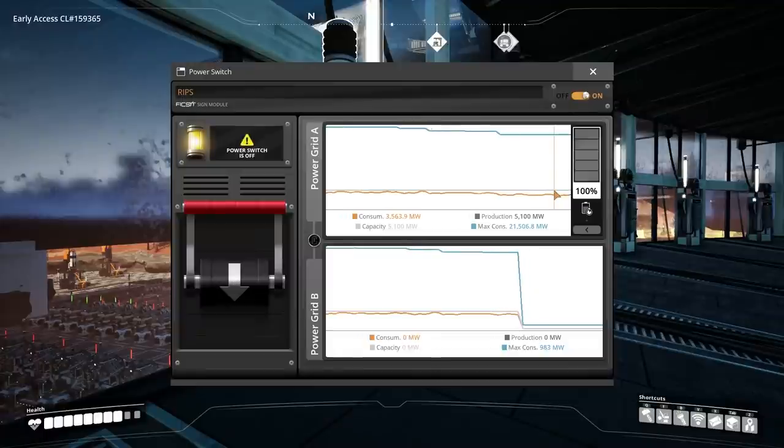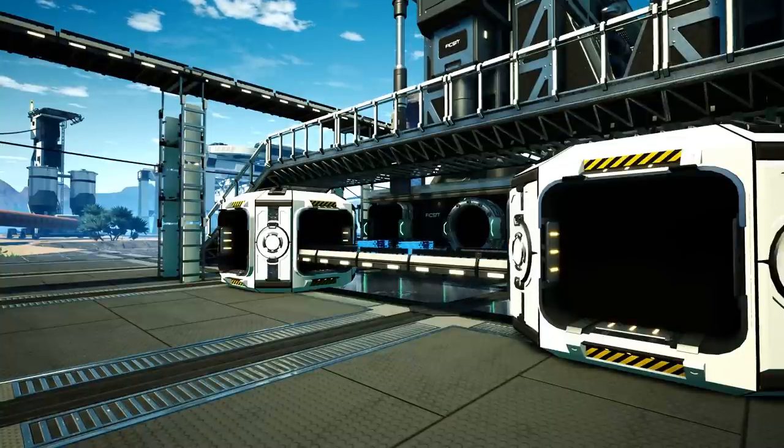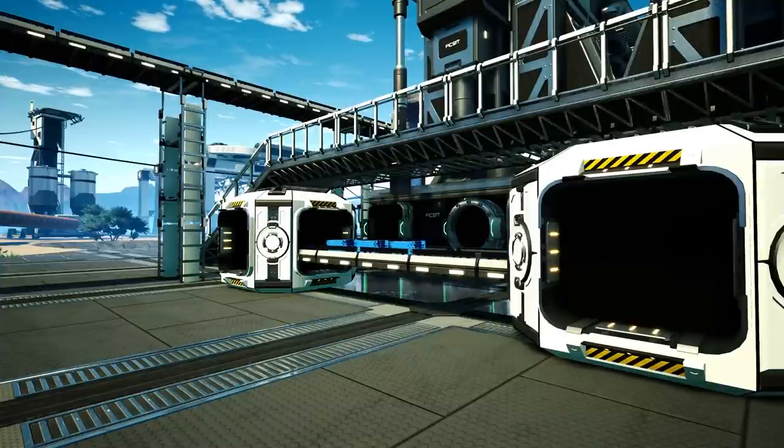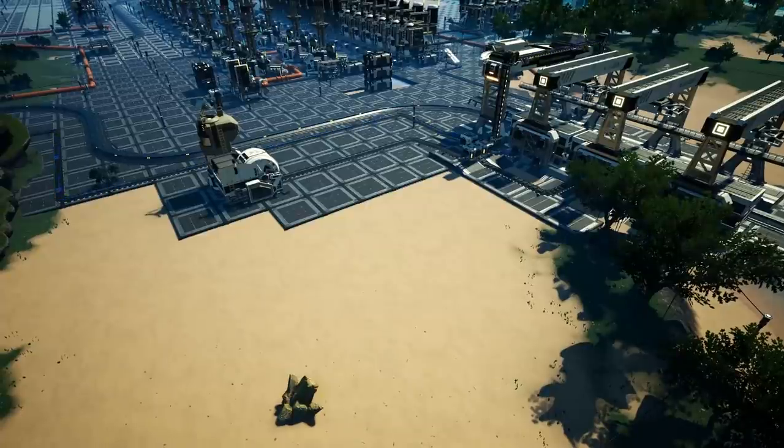I could potentially switch off the aluminium plant — yes, that could work. Then hopefully we'll be able to start producing a little bit of power for the generators and slowly scale that up. The next thing is we're going to use all of this plastic we're generating exclusively for empty canisters. I'm also going to set up a temporary battery supply or power bank just to help us keep running whilst we're getting everything sorted.